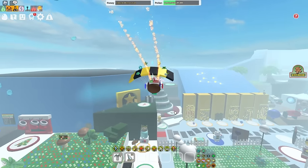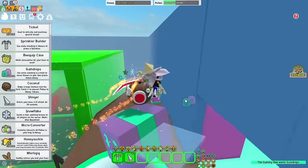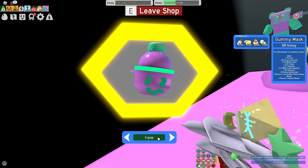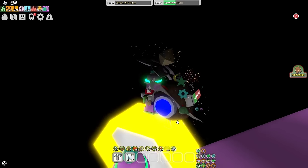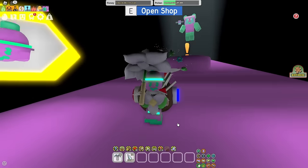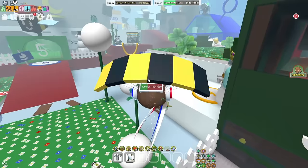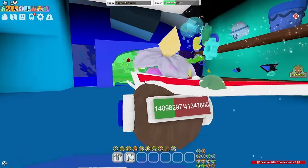Around the same time as buying the Petal Wand, maybe before or after, consider the Gummy Mask — probably the best mask in the game. The Honey Mask is the best for White Hive specifically, but it's also good for mixed hives, which a lot of mid-game players are. It is very bad to lock into a specific hive color early or mid-game because you don't have the Supreme Star Amulet yet. The Gummy Mask is very good for honey, good for early and mid-game boosting, and it's just worth having.